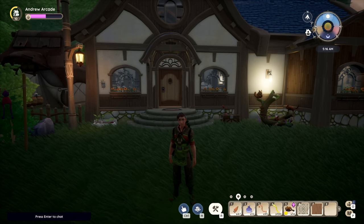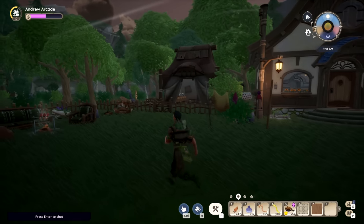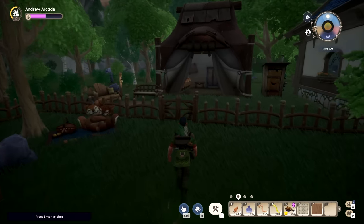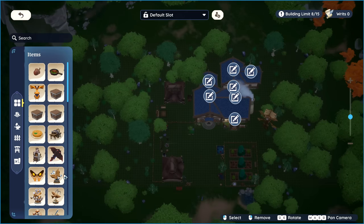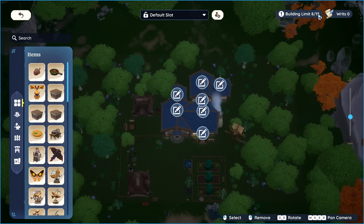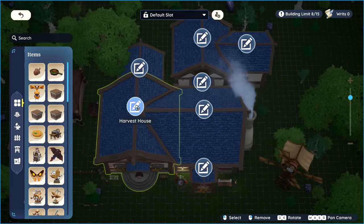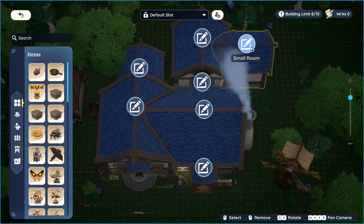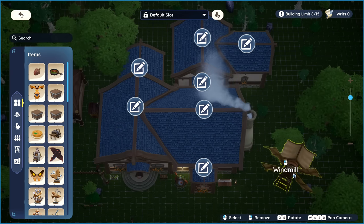Rooms are expensive, so if you want to decorate a space while saving up, you can build multiple tents — I assumed I could only build one for the longest time, but you can make more, like this one I dedicated to all my preserve jars. I've fully unlocked my land plots and you have a maximum of 15 buildings you can place down, with each room counting as one. The fireplace add-on also counts toward your building limit, but the windmill does not.